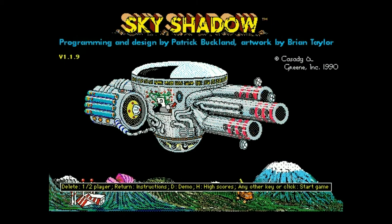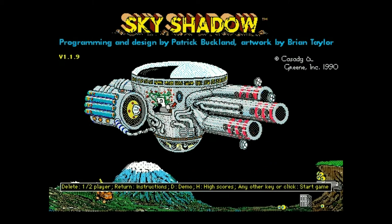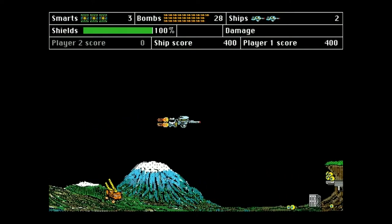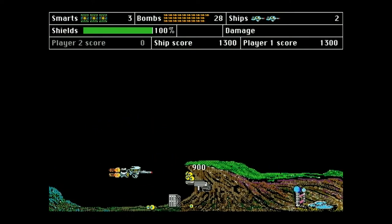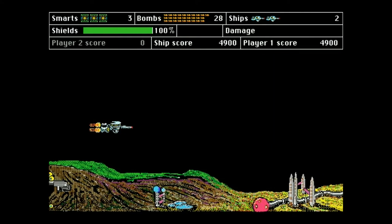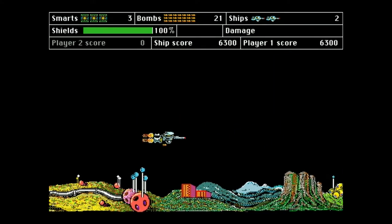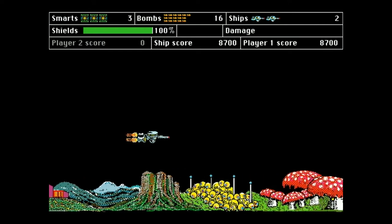Greetings fellow Macaddicts. In this video we're looking at Sky Shadow from Patrick Buckland, a surprisingly complex horizontal shooter inspired by the likes of Defender and Scramble. On the Macintosh, Buckland was most known for Crystal Quest, but this game is also well worth checking out. So let's dive in, shall we?